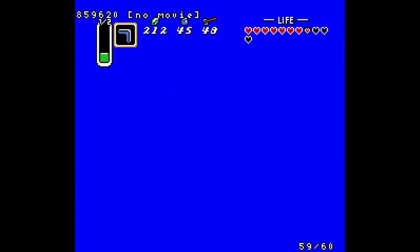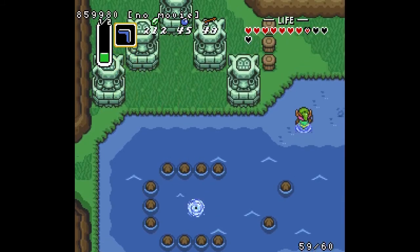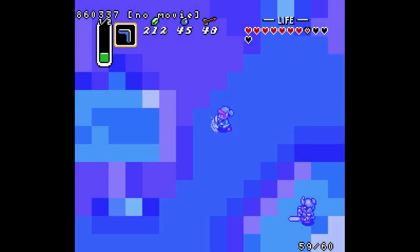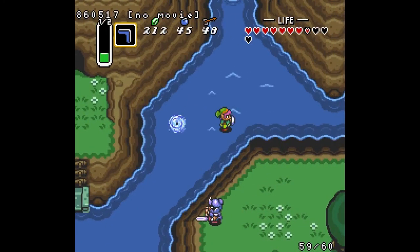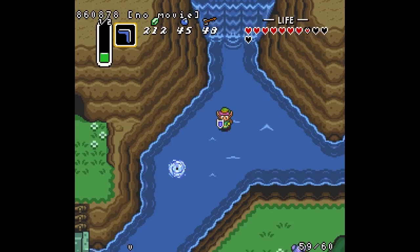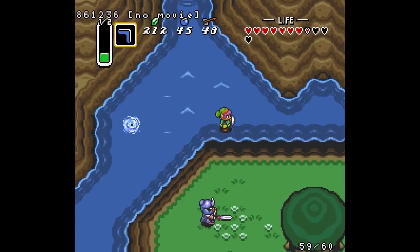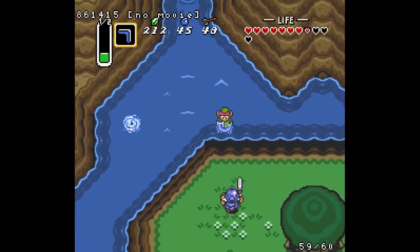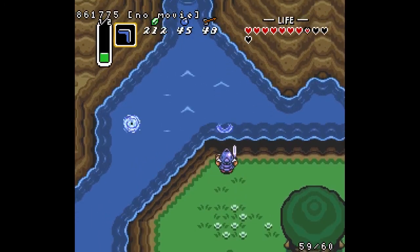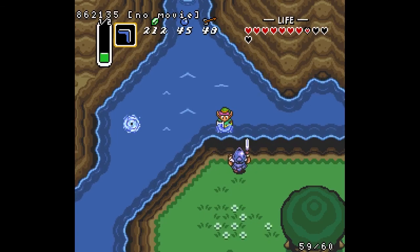You can use whirlpools just fine, and if you don't have flippers, you can walk from deep water to shallow water. Some things you need to be aware of: if you take damage or bonk on a wall while using the walk on water glitch, the game will think you jumped into the water not from where you actually jumped in on the ledge, but from wherever you took damage or bonked. So if I dash into this wall here, the game now thinks I jumped into the water here and I'm pretty much stuck.